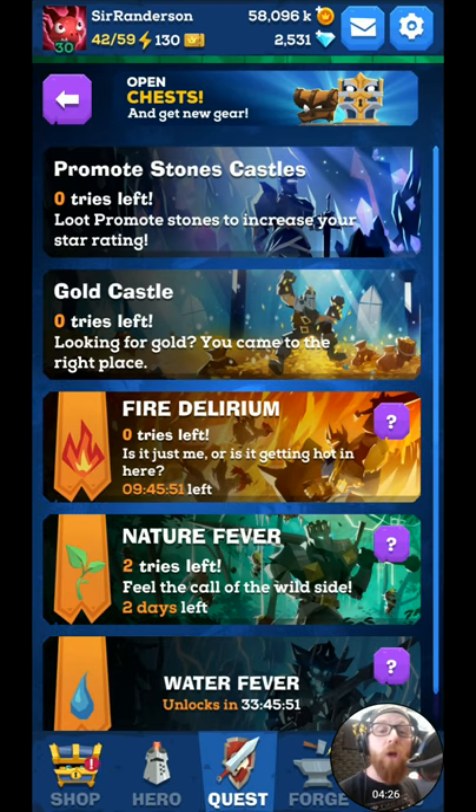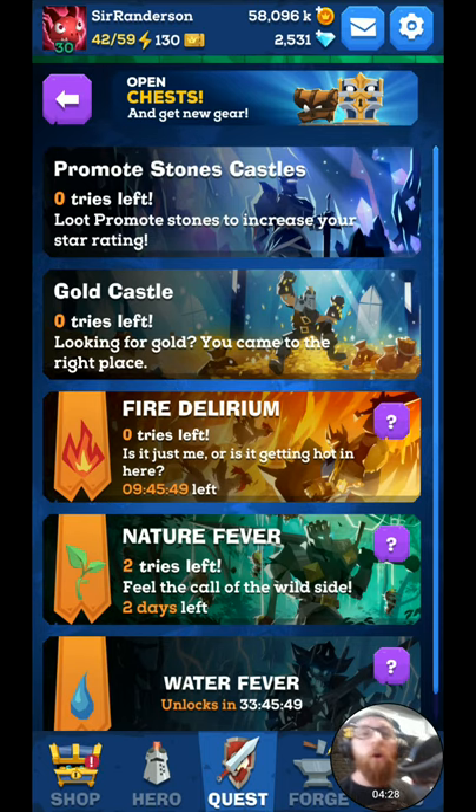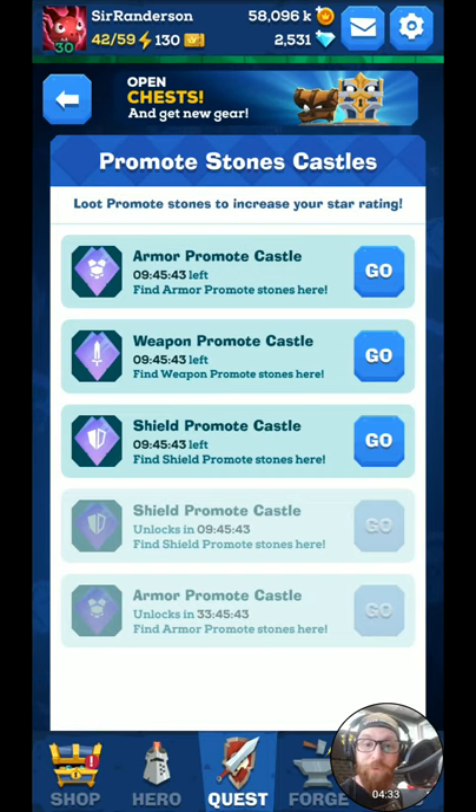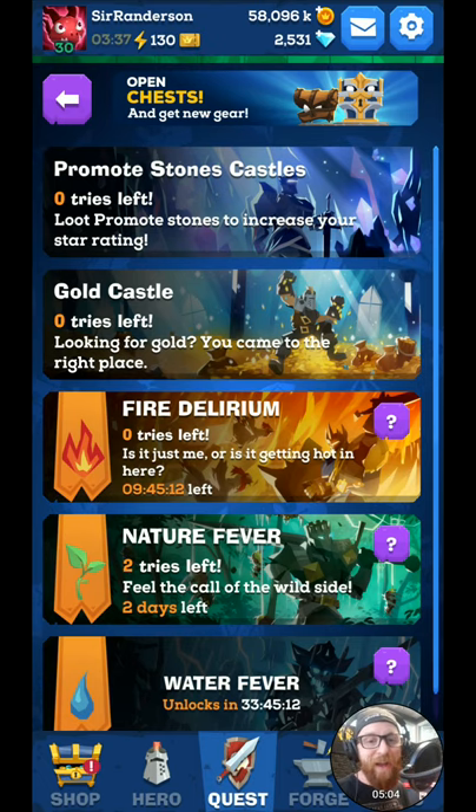You get different Promote Stones depending on the day. Today is Sunday, so we have access to all of the Promote Stones — Sunday is the free-for-all day where you get to pick which ones you really want. On Monday you get Shield Promote Stones, Tuesday Armor, Wednesday Weapon, Thursday Shield again, Friday Armor, and Saturday Weapon. All this information can be found on the subreddit at reddit.com/r/MightyQuestMobile. But I will also have a very detailed guide for you guys on Tuesday.